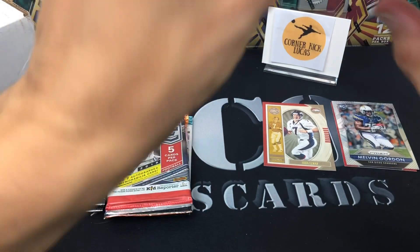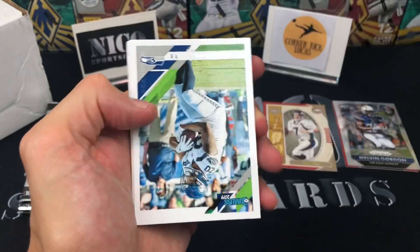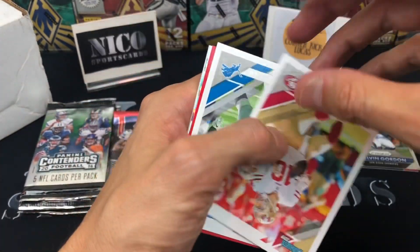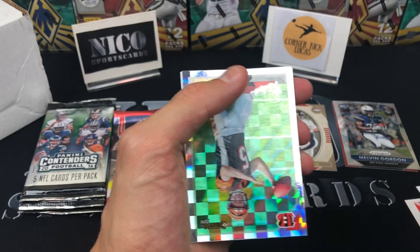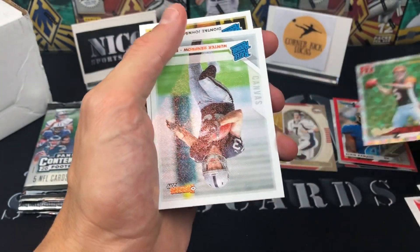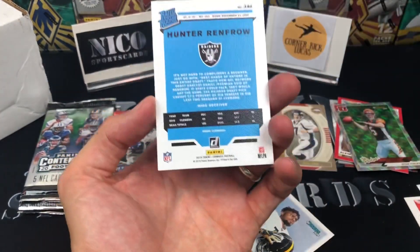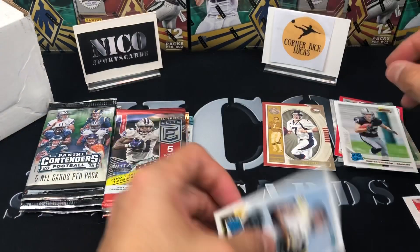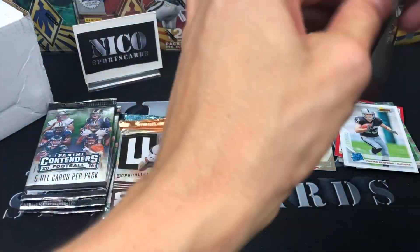All right, now into 2019 Donruss — let's go. DJ Moore, Blake Martinez, Rashad Penny, Nick Foles in the Jags uniform, Jimmy G, Jarrad Davis, Alvin Kamara Press Proof — not numbered. Got a Ryan Finley rookie, also not numbered, a Hunter Renfrow Canvas — the material feels different so I'm not sure on the rarity of Canvas — and a Deontay Johnson rookie.